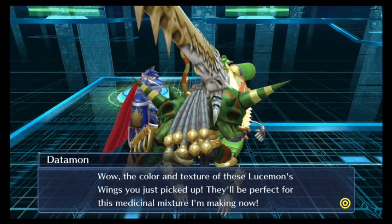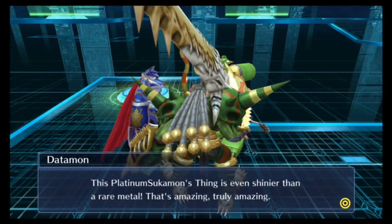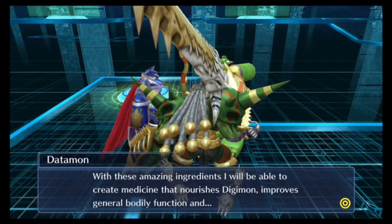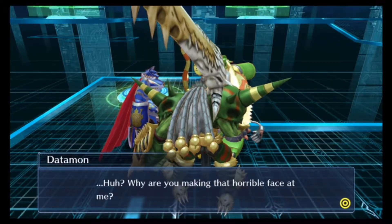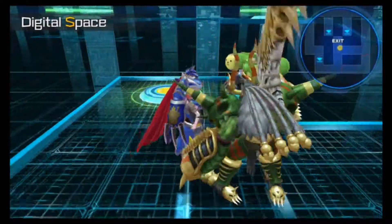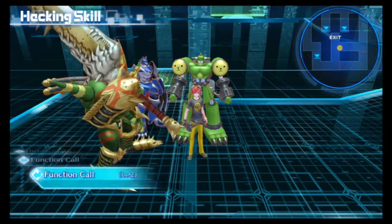That'd be cool if we could run into another one. I hope we can come back into this place. There you go - did you find them? Yep. The color and texture of these Lucimon's wings are perfect for the medical mixture. This Platinum Sukamon's thing is even shinier than a rare metal - truly amazing. Thanks to you detective, I'll be able to make very high quality medicine that nourishes Digimon and improves general body function. Job well done detective - the case has now been solved.